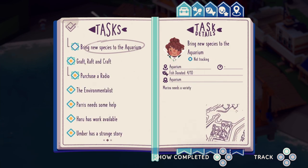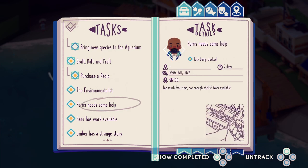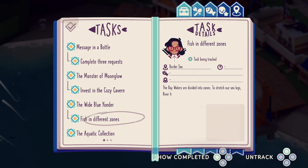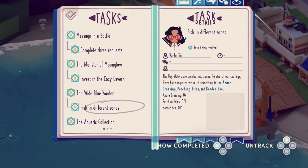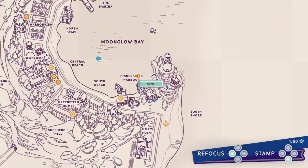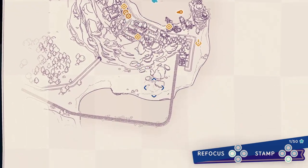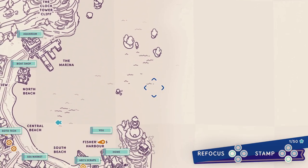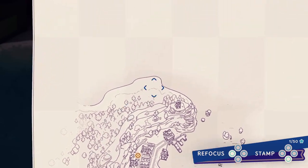Give Casper a steamed purple tail, strange story, Haro has work available, purchase a radio, bring new species to the collection, fish in different zones. Okay, so I had something in the Crossing, the Perching, and the Border. I don't know where any of that is — that's South Shore. I guess I'm just gonna head east, out on the open waters.